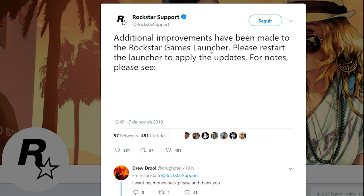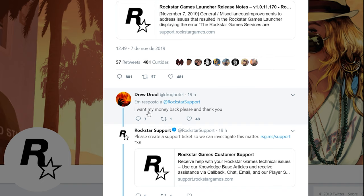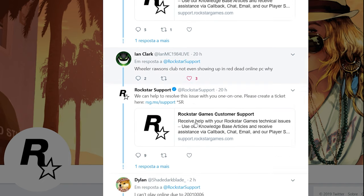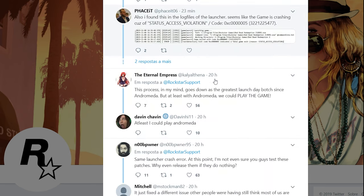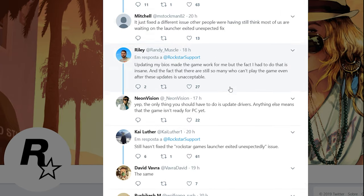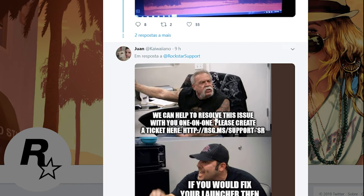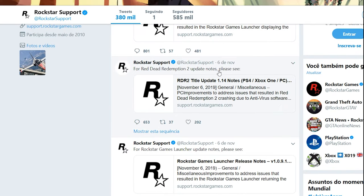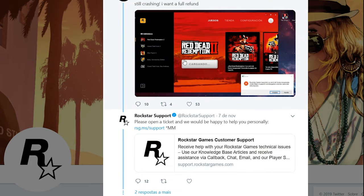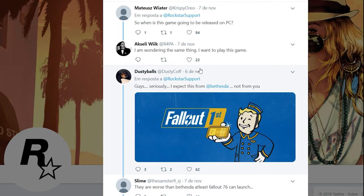So this is from yesterday, 20 hours ago — the last update says additional improvements have been made to the Rockstar Game Launcher. Look at the comments: 'I want my money back.' 'Not showing up.' 'Can't play.' 'Error.' 'Another launcher error.' 'Different errors.' Someone even had to update their BIOS to get it working. Crashes and more crashes — so many different freaking crashes. And this is just from one post. If you check the other updates, it's the same thing.